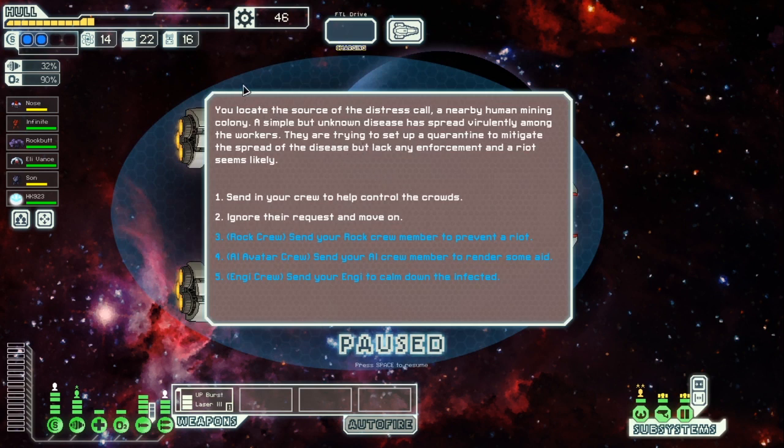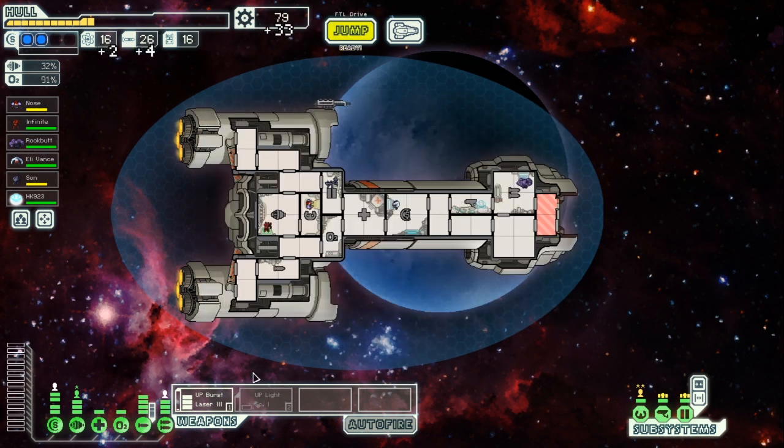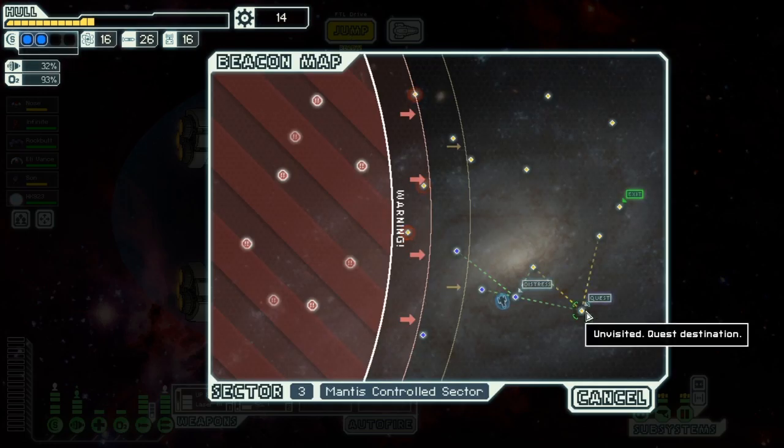The distress call leads to a nearby human mining colony where a simple but unknown disease has spread virulently among the workers. They're trying to set up a quarantine but a riot seems likely. We send in the AI avatar crew member — the bio circuits of holograms are more or less immune to simple disease. We upgrade the AI with an emergency medical program. After the AI calculates the best course of action, the personnel submit to the quarantine and the colony leaders offer a reward: an upgraded light scatter laser.